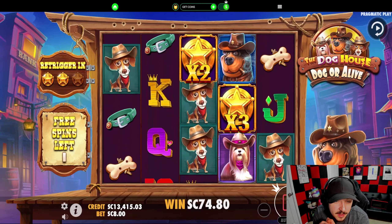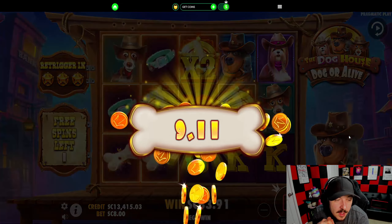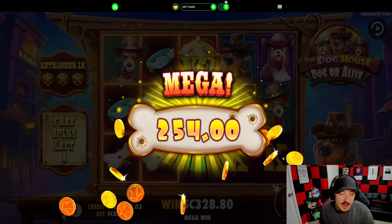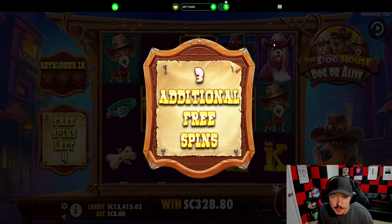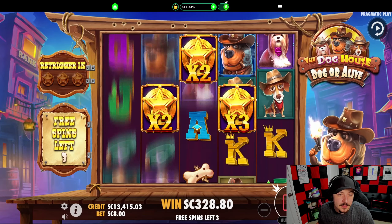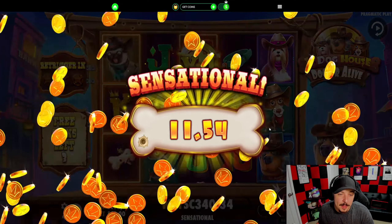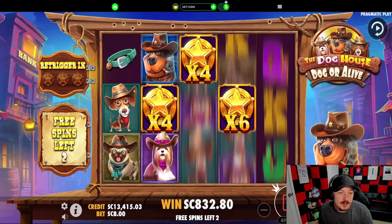A lot of spins please, a lot of spins please — no, no. Three, good. Two, three — okay, 12 spins. We need some retrigs, lots of symbols. Please, this needs to pay more than $800.